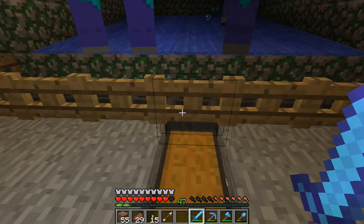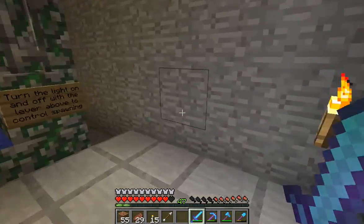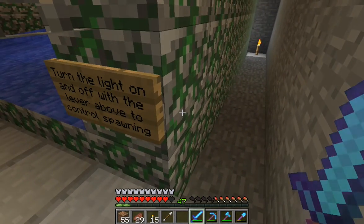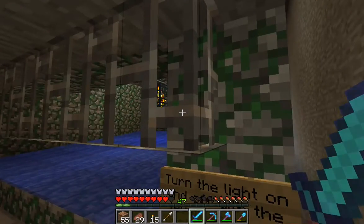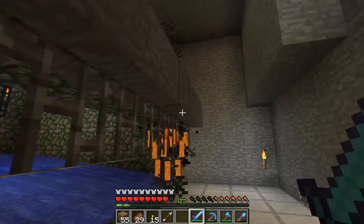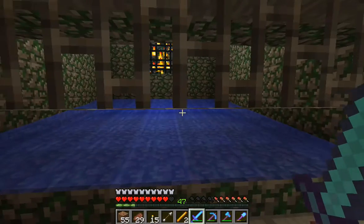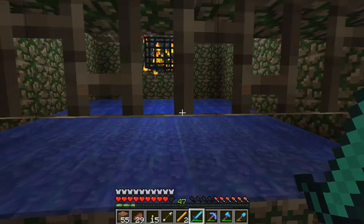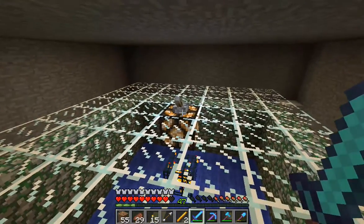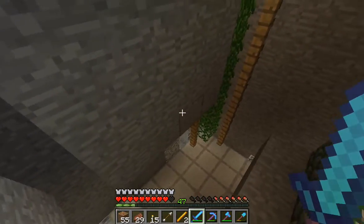The next spawner down is blazes. This is very much like the one up top. At the base of the nine by nine by five enclosure you put a row of bars across the third one up, or immediately below the facing, and leave the one under that empty. Blazes shoot fire with their hands not their feet, and water weakens them. They don't really care about light one way or the other. I put a light switch up here and made it one block taller than the other spawners.